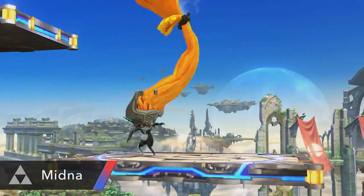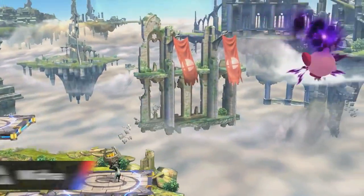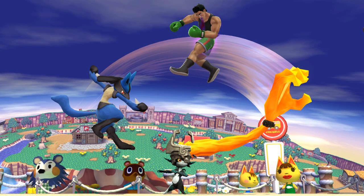Moving on, we got another Zelda assist trophy — Midna from Twilight Princess. We can see she uses her hair hand — her hair arm — and swings it around to attack characters with it. Now, as we pointed out in our analysis, for a single frame it looks like she may actually be grabbing Kirby instead. As it turns out, that's exactly what it is, because Sakurai recently confirmed on Miiverse that she'll grab an opponent and throw them. It's a great representation of Midna — if you're going to have her do something, it has to involve that hair hand. It's certainly a step up from what they did with Skull Kid.